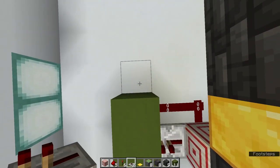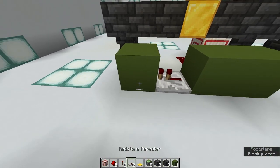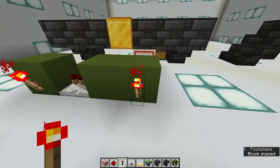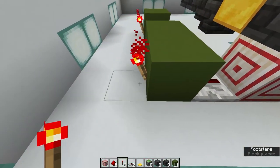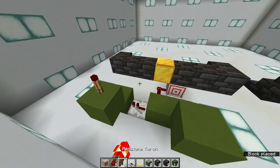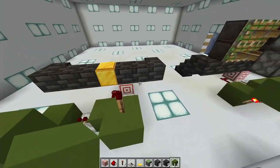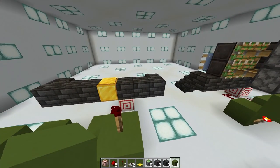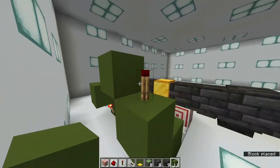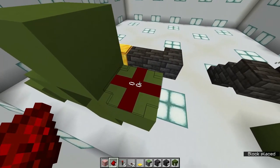From the block the dust is pointing into, place a repeater on the side of it, into a block with a redstone torch on the face away from the door, and then another redstone torch on the other side of this repeater. Then place a block on top of each of those torches, and a torch on top of each of those blocks. Place the outside torch — which is the part that's going to be on the outside of the door — place a block on each side of it as well as on top, and place a redstone dust on the outside block.